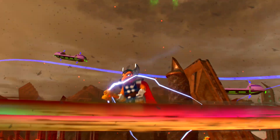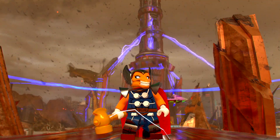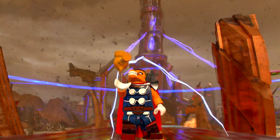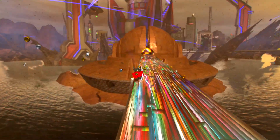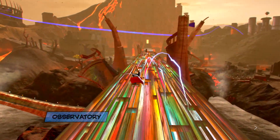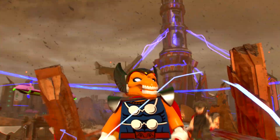Allegedly his face appears in Thor Ragnarok on the Champion's Wall, or whatever you want to call it. I guess it's like a nice little easter egg. Beta Ray Bill obviously is not a Guardian, but he doesn't wield Mjolnir either — he has similar powers. If he did wield Mjolnir, they wouldn't call him Thor — just saying.